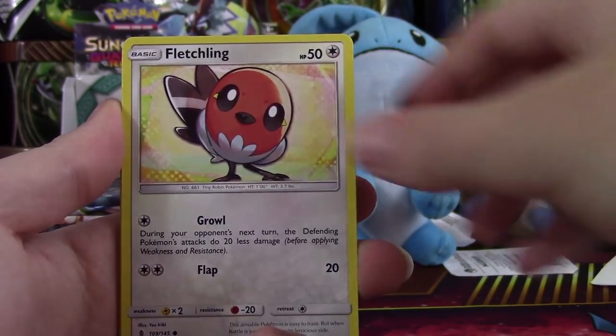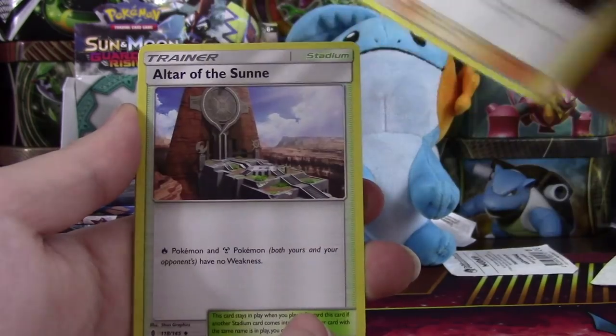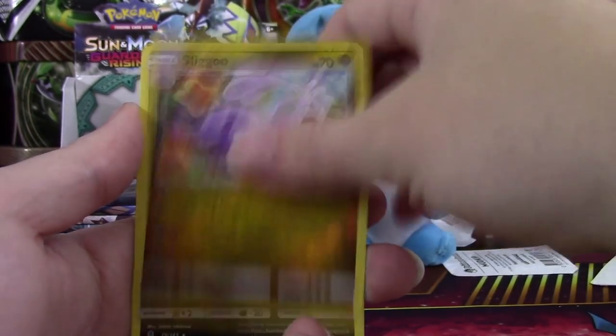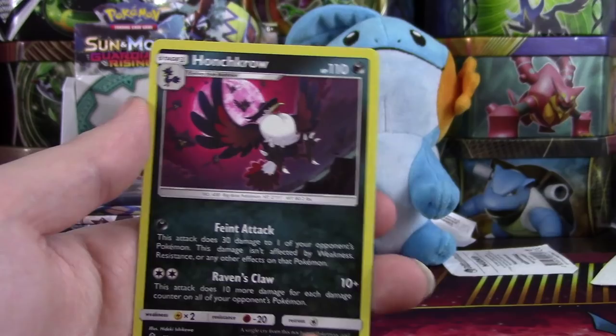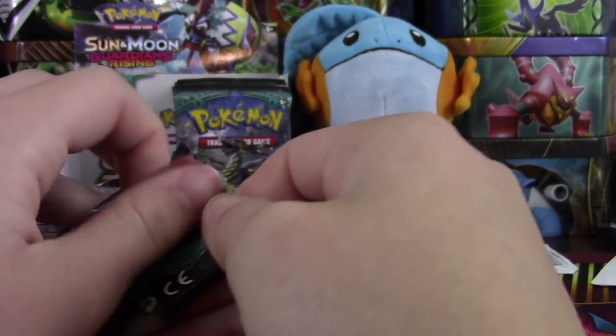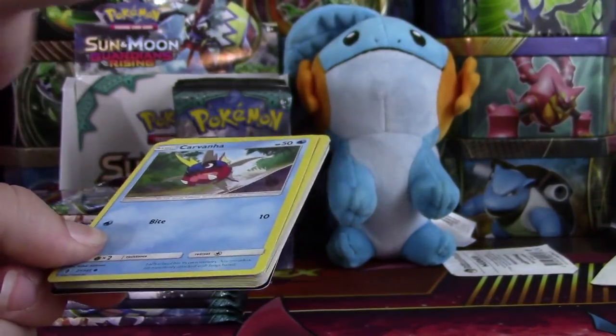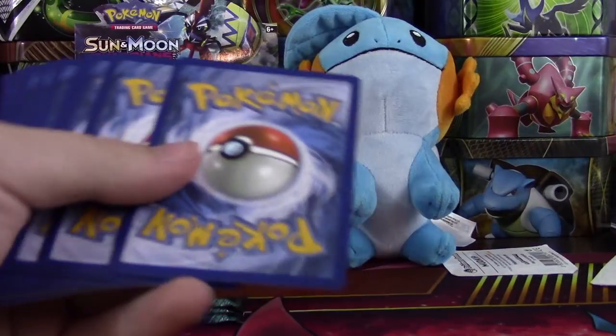We have a Carvanha, Fletchling, Litwick, Grass Energy, Mallow, Altar of the Sunne, Hakamo-o, Sliggoo, and Honchkrow. I'm thinking we got something — at least a Hollow in this pack — because we've gone through three or four packs and haven't had anything yet. So I'm guessing we're going to have something in this pack.